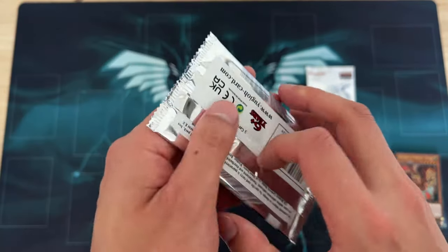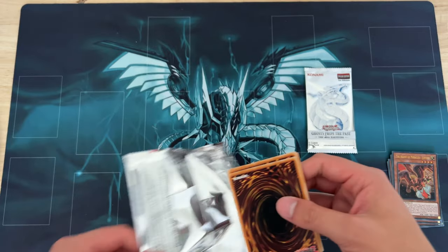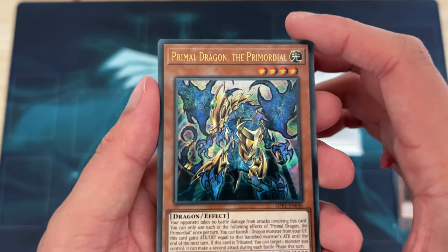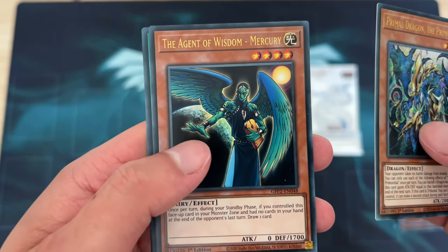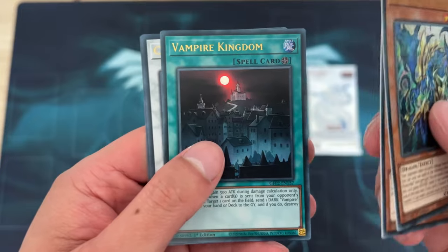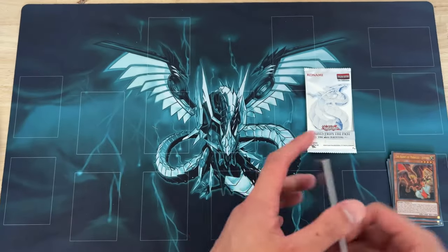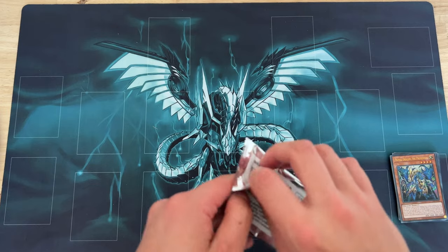Red Dragon Archfiend pack. So what's in this packaging is effectively 20 cards? We got Primal Dragon of Primordial — that is really funky artwork — the Agent of Wisdom Mercury, Vampire Kingdom (that was a fun card back in the day), Cupid Pitch, and Fossil Machine Skull Convoy. So far, nothing too notable out of these packs. A bit of a shame.